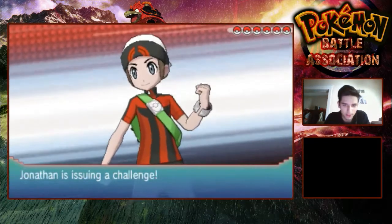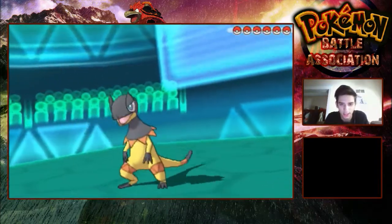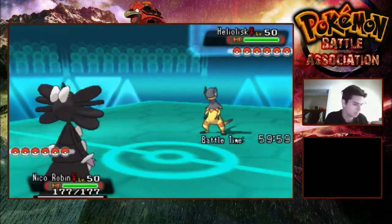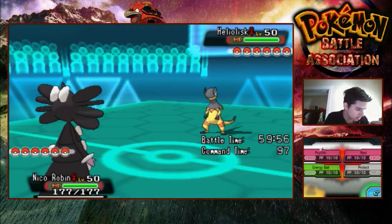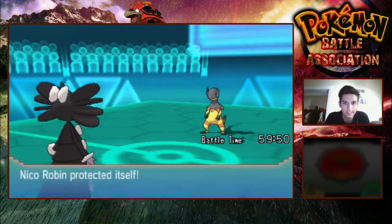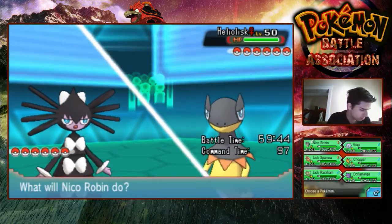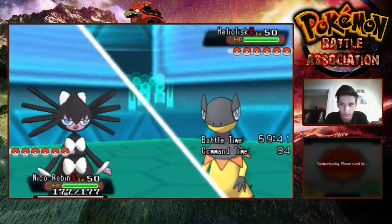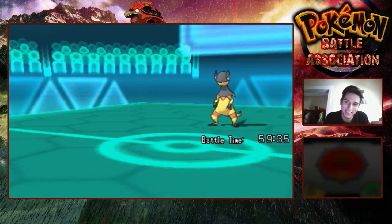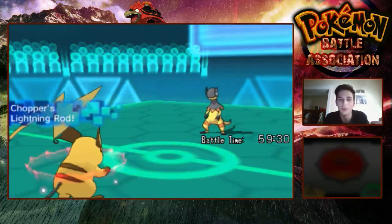I'll take Heliolisk too though. Heliolisk — okay I'll take it. I assume he's going for Hyper Voice, but he could go for Volt Switch, and if you watch my team builder that is why I have Protect. I expect this guy to be Choice Specs. Yeah, that's reasonable, it makes a lot of sense. So I'm going to go into my Chopper to get this Lightning Rod boost, because I assume he's going to be Choice Specs. If he's not Choice Specs Heliolisk, this is going to be a really hard battle for me to win. He gives me the Lightning Rod boost.